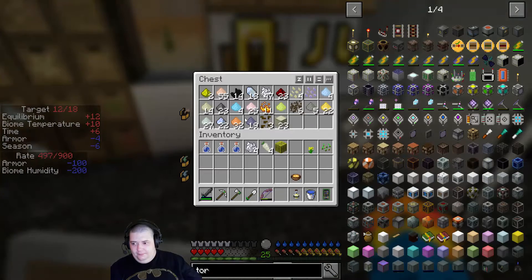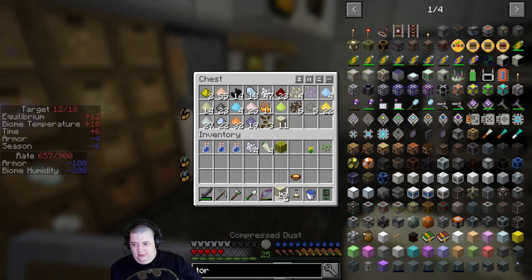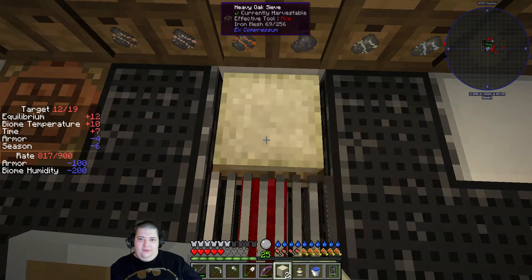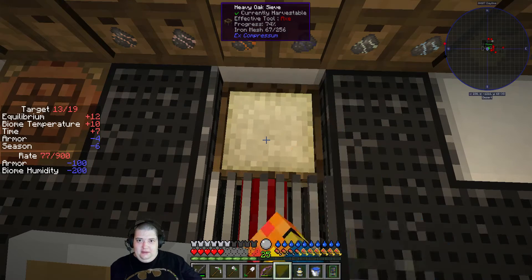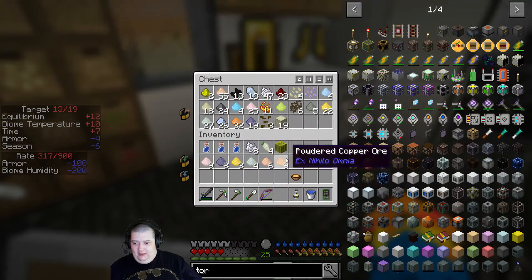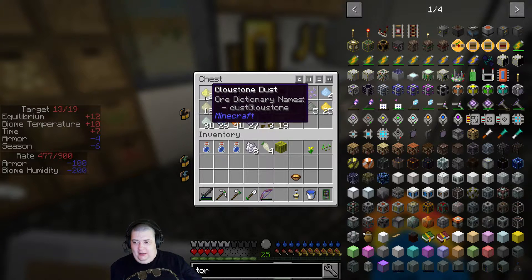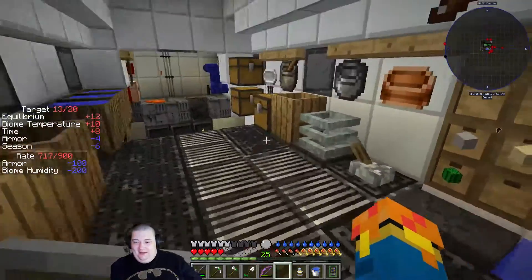Glowstone is a real issue. I can sift four pieces of compressed dust through the heavy oak sift — each piece of compressed dust is nine dust compressed into a single block, so that's 36 dust total. Out of 36 dust I get no glowstone. I started with most of a stack and got like eight to ten pieces of glowstone out of it — enough to make two glowstone blocks and some dust. It's an issue.